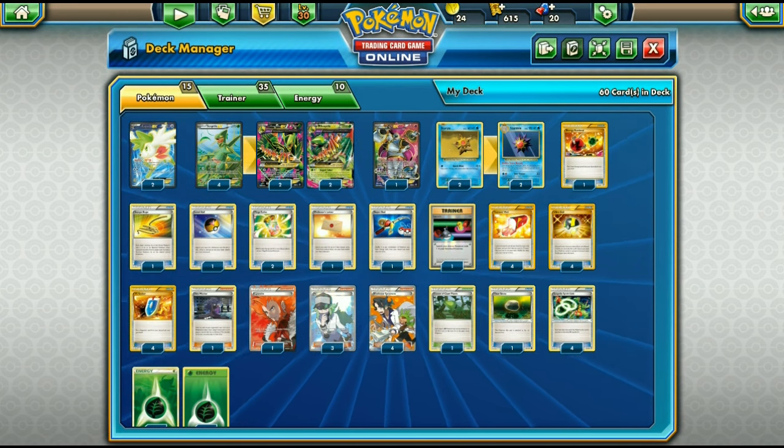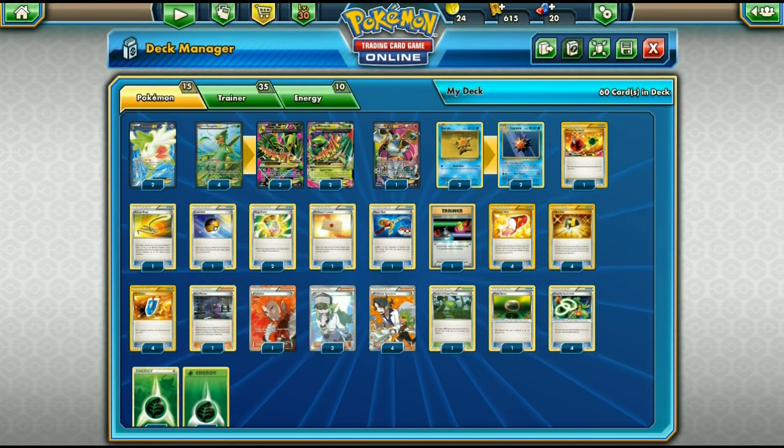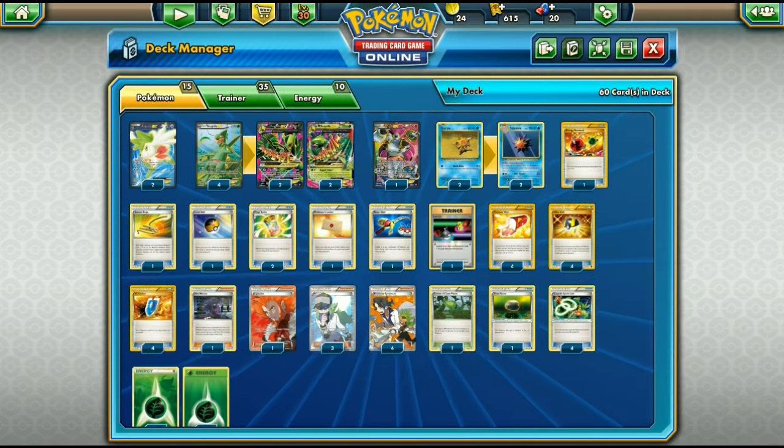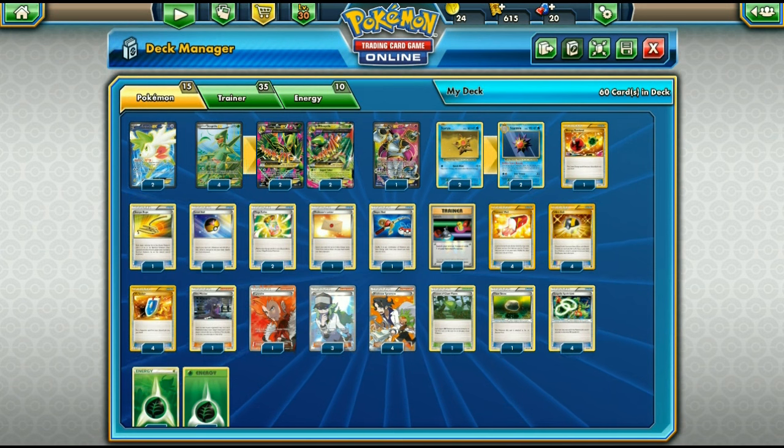That's the combo: get two Mega Sceptiles in play, get them both powered up. Once you use one Jagged Saber you can power up another Mega Sceptile on the bench easily. When you get Starmie in play, you use Space Beacon over and over with the retreat combo and just keep healing off your Mega Sceptile. Mega Sceptile also has an Ancient Trait which prevents all effects of opponent's abilities — great against Greninja BREAK. Jagged Saber unfortunately only does 100 damage, so you're not going to be one-shotting or two-shotting Mega Evolutions, which is a problem. But with the healing combo you can keep this up forever.